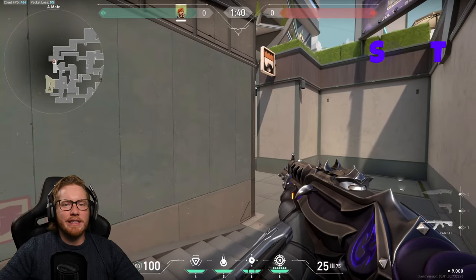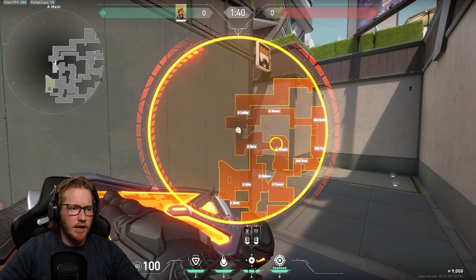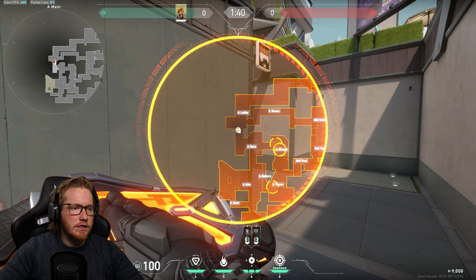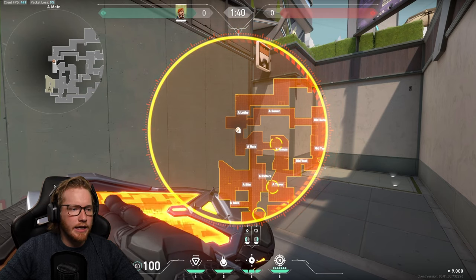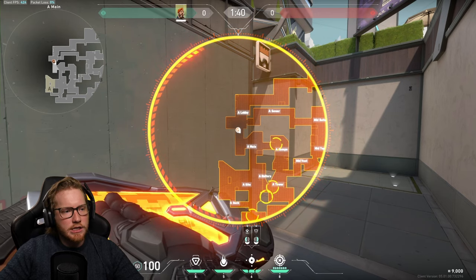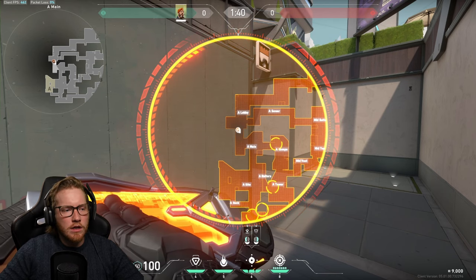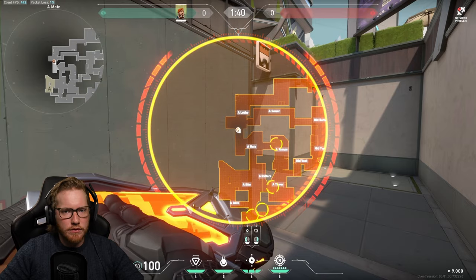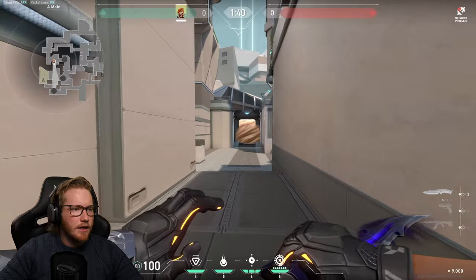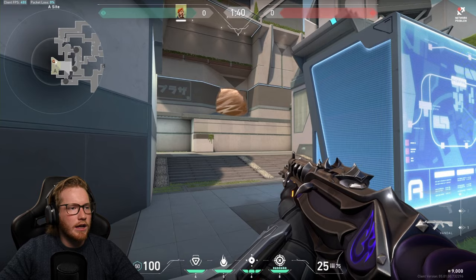Our final map is Split. For attacking A site, the smokes look like this: smoke ramps, smoke tower — making sure these are flush so they can't sneak out — and smoke screens. If you can't see all of this on your map, make your map smaller and change the rotation until it works. Then you can run straight onto site, clear the angles, and that's how I'd go about smoking it.